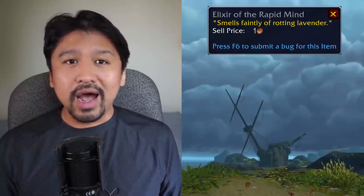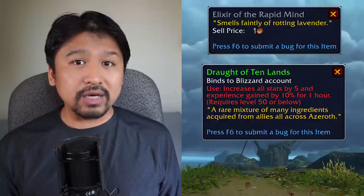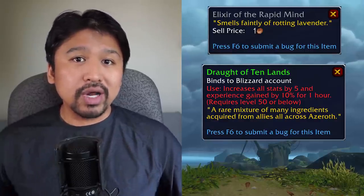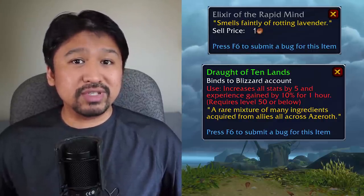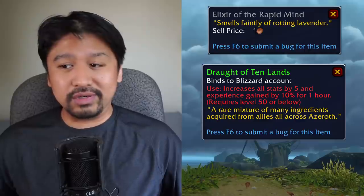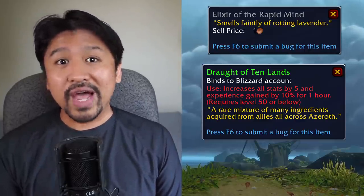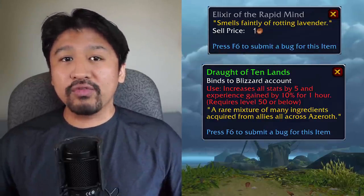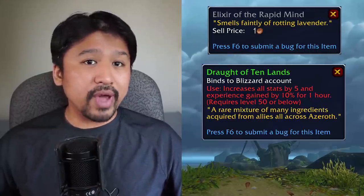But if you're planning on leveling alts post-Shadowlands, I suggest stocking up on the Draft of 10 Lands, which is only obtainable via Horde or Alliance Service Medals. These only work up to level 50, but they're also pretty much the only experience boosts you have left, because heirlooms are — well, whatever. Service Medals are farmed by completing Faction Assaults in Kul Tiras and Zandalar, and also a big chunk from Warfronts, which may or may not be easy to run after everyone moves on from Battle for Azeroth.